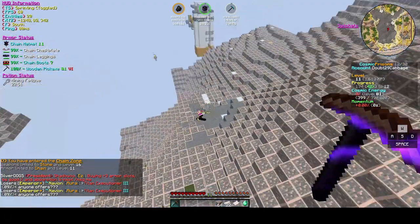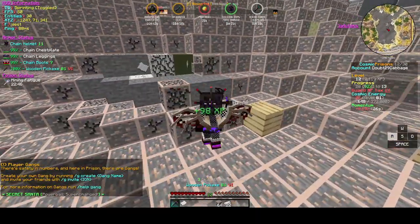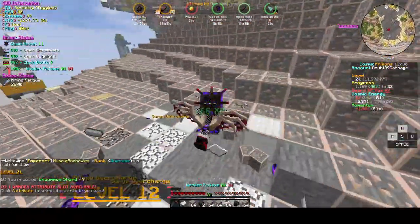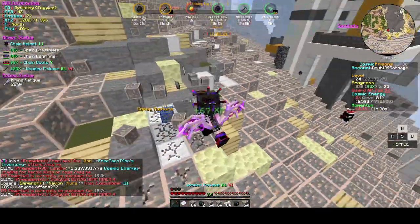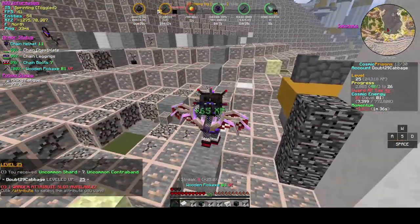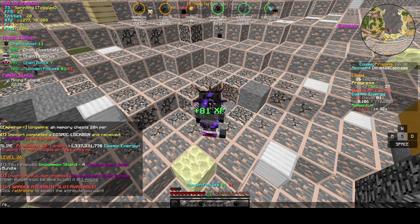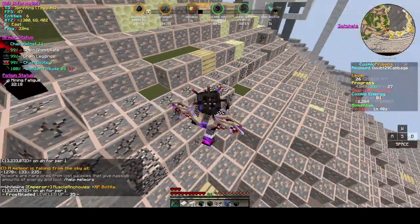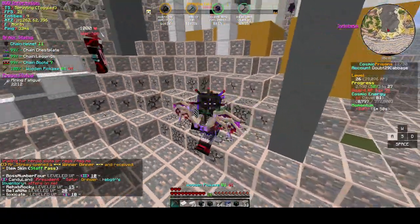Another thing I always suggest is getting Momentum beforehand. As you can see, I'm mining the blocks pretty fast. I'm already level 20 on Prestige, so this isn't actually that much, but it definitely helps a ton. You can see I'm fast at mining when wearing the set — but if I take it off and run, I'm not actually breaking the blocks. If I put it back on, I'm breaking the blocks. The swing speed makes such a big difference.